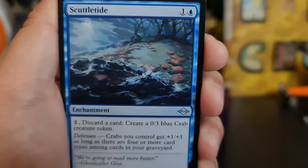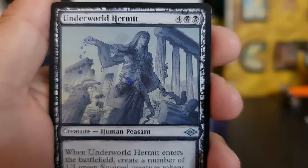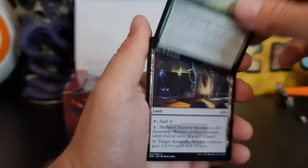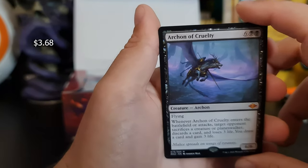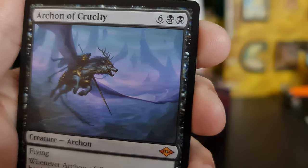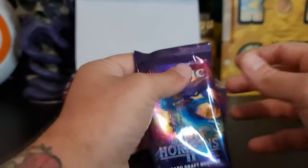It's a tight first uncommon. We got our first uncommon sketch — very nice. Lash of Respite, Mishra's Factory. Oh — Archon of Cruelty, very nice. That's a flying wolf, guys, you're welcome. Looks good. So that's two mythics out of two packs — that's definitely a better start.